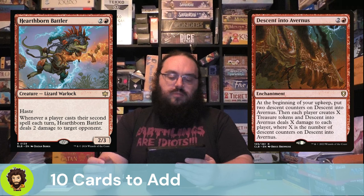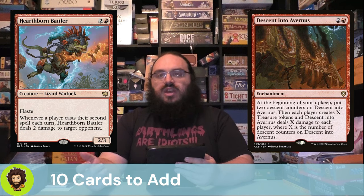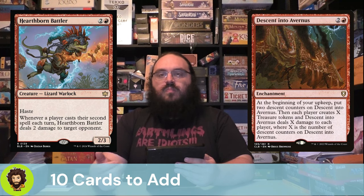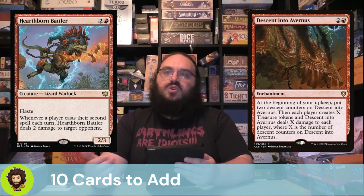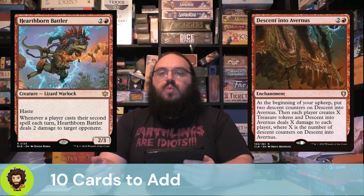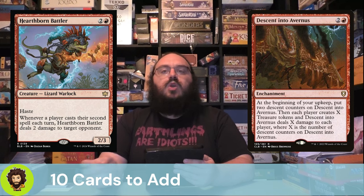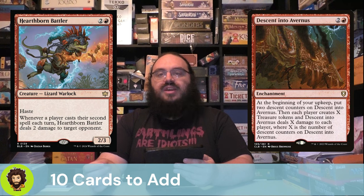Hearthborn Battler — three mana, 2/3. Whenever a player casts their second spell each turn, it deals two damage to a target opponent. This is pretty great: any time any player casts their second spell, a little bit of damage. Obviously on opponents' turns when they cast two spells we deal two damage to them. But also on our turn, or when another opponent is casting two spells, we get to choose where that damage goes. The Hearthborn Battler is phenomenal.